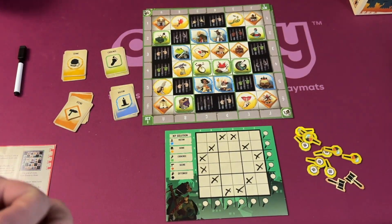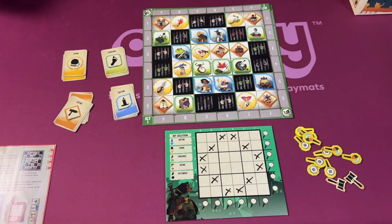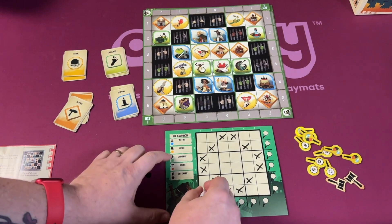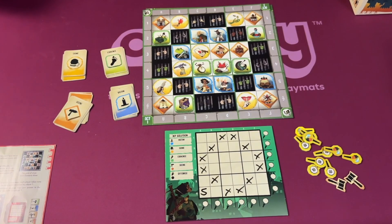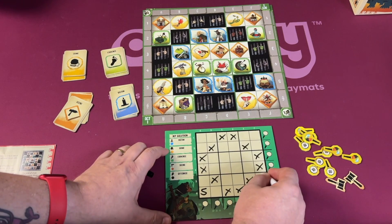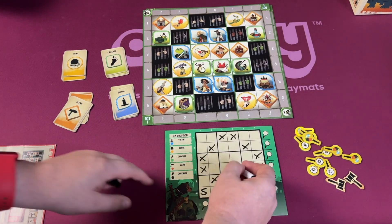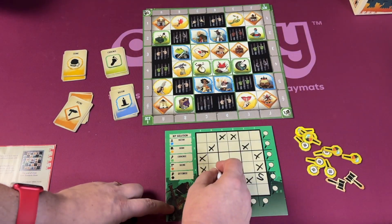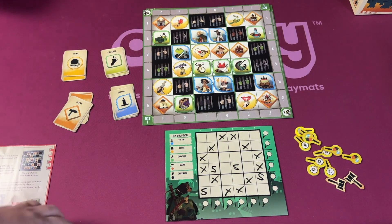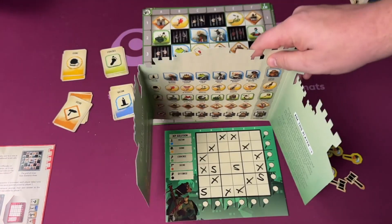The person to my left is trying to figure out the place, which is the lighthouse, so I'm going to secretly mark that on my board. Here we have the croaking guard as the culprit, and the victim is over here. I drew spicy tea as my evidence, and curse goes right here. Those are the things the person next to me is trying to figure out.